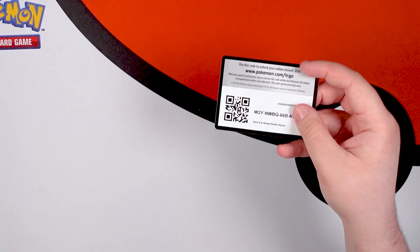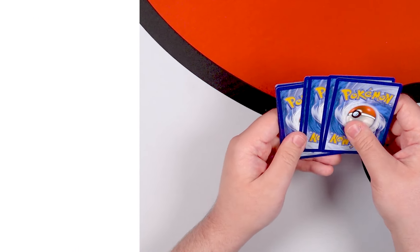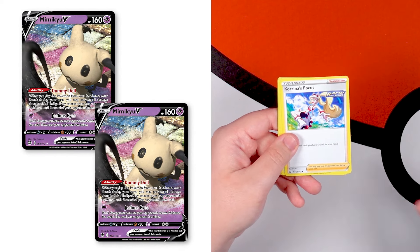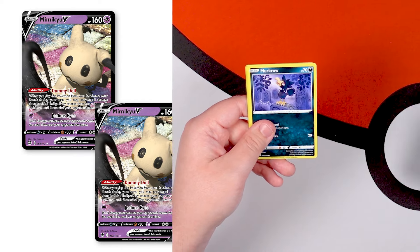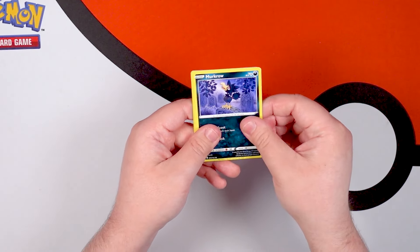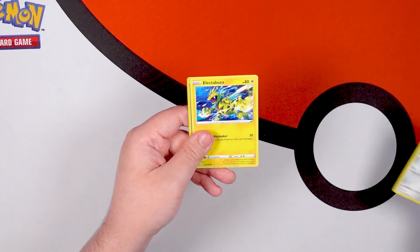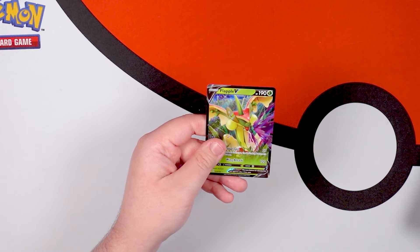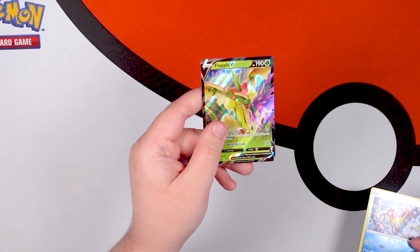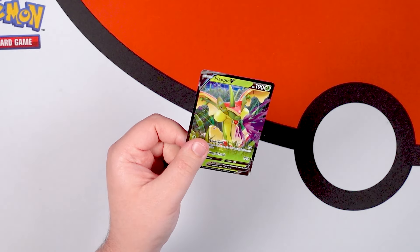There is a card from Battle Styles that was reprinted for the most recent set at the time I'm filming this: Brilliant Stars. The Mimikyu V that's currently in Brilliant Stars is the exact same art as what's in Battle Styles. I always thought I'd seen that art before, and I was right — it's in Battle Styles. We might actually see that one pretty soon. But not this time — we got a Flapple V, the Dragon Apple Monster Pokemon.